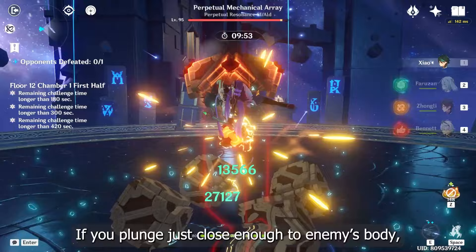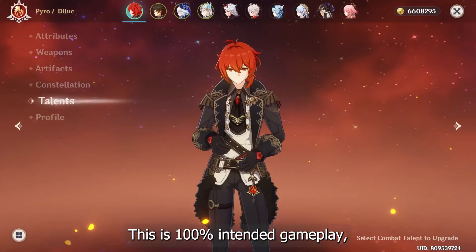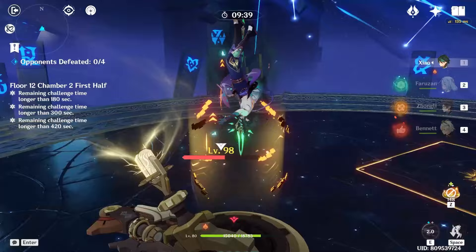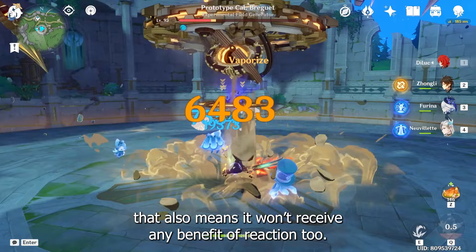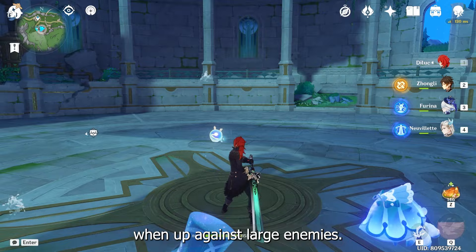The last point is quite common knowledge if you're a Xiao main. If you plunge just close enough to an enemy's body, you'll deal 2 hits of damage instead of 1. This second damage comes from hitting the body of the enemy during mid-air. This is 100% intended gameplay, as its multiplier is literally written in your talent. This technique works on all kinds of enemies, not just bosses — but of course, the bigger their size, the easier it is to do. Since we've only really used it with Xiao, you probably didn't know that this damage doesn't apply any elements, so no need to worry about applying too much element onto enemies. That also means it won't receive any benefit from reaction damage, and it doesn't seem like Xianyin's buff can work on it either. So just think of it as a small bonus damage against large enemies.